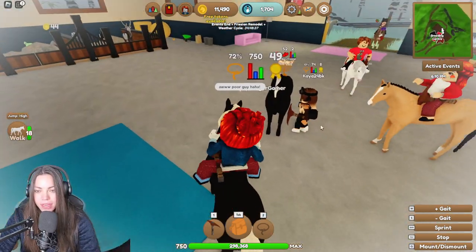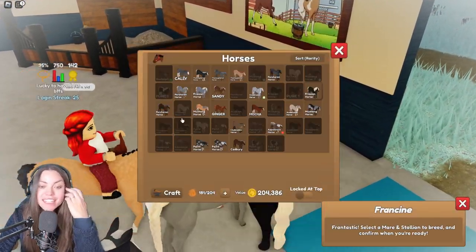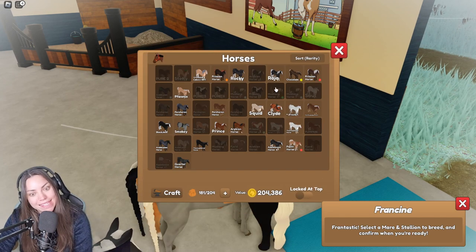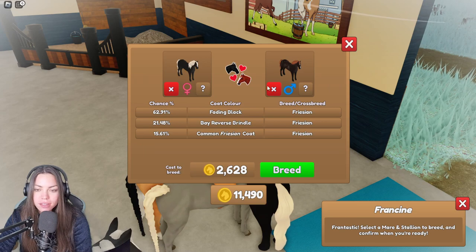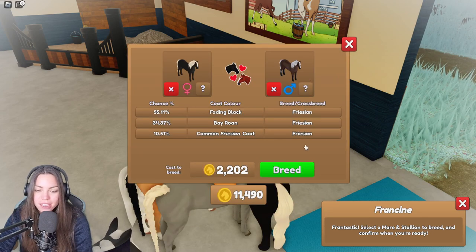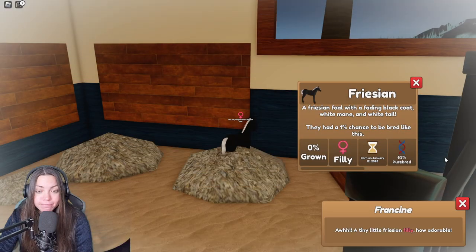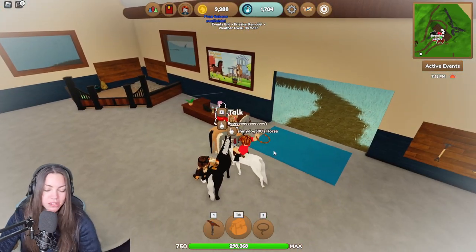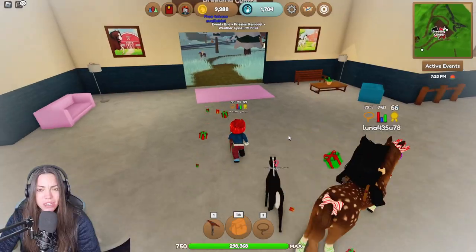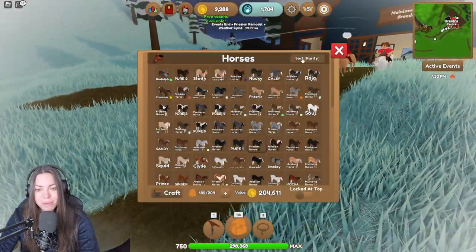Why has that got Lumiere from Beauty and the Beast on his butt? That's what I want to know. Okay, Francine my darling — we need one more foal and then we're done today. Hopefully it's all going to be purebreds. Where's my Frisian? There it is. Could be a fading black, could be a bay roan or could just be a common. Last foal for today. It's a little black one — that's nice. It's a purebred and it's a mare, so that's cool. We've bred two black ones and a pinto. So that's wicked.